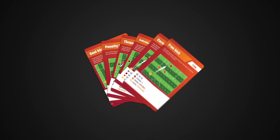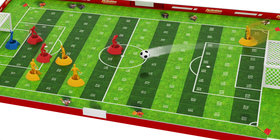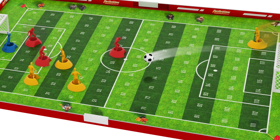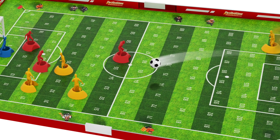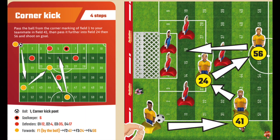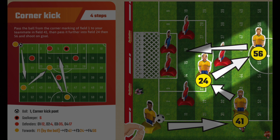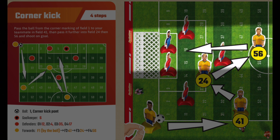There are many different match cards. This one is the corner kick — it shows you how to set up the match and how to win it. Keep in mind this image is just a drawing of how to set it up; the actual final components look like sculptures. In this corner kick match there are four steps: you have to kick the ball from the corner to player 41, then from there to player 24, from 24 to 56, and from 56 into the goal to win the match.